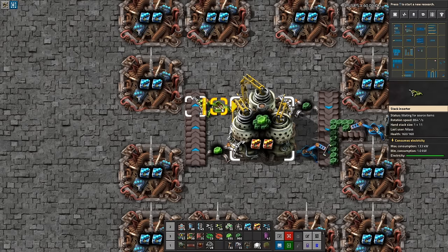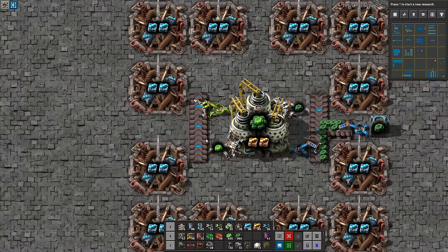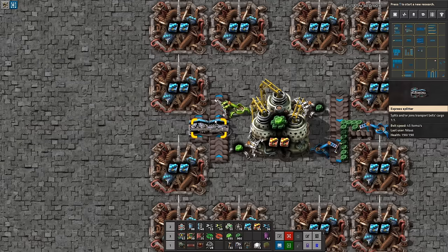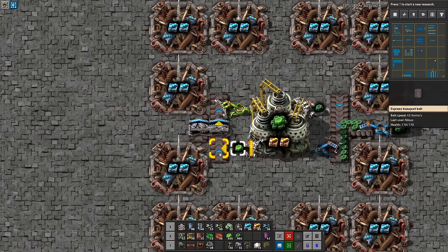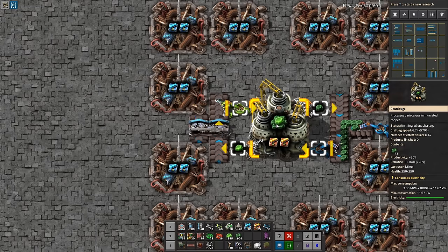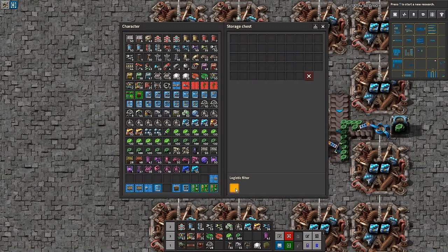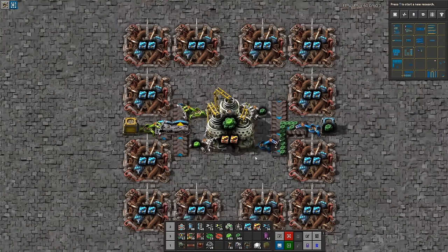This one must be blue, this one must be white, and this one must be green. At this point we want to prioritize that anything that goes out stays here and goes back in. Only when there's already something stuck on this side will the inserter start filling the side path, and that side path is where we take things out into our storage.